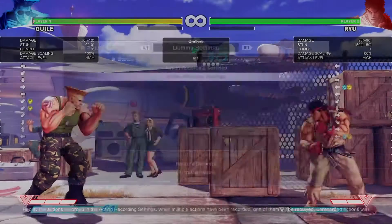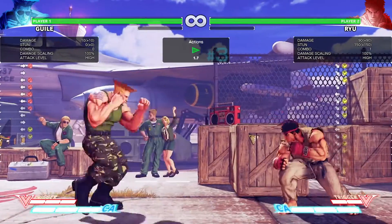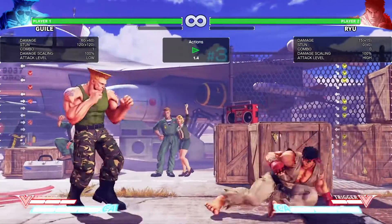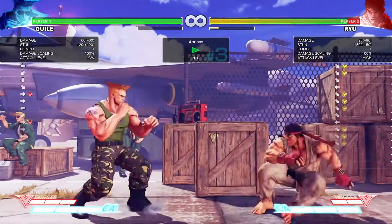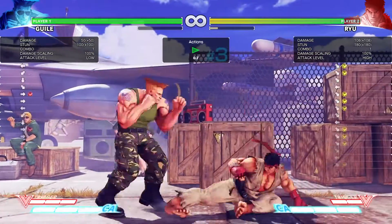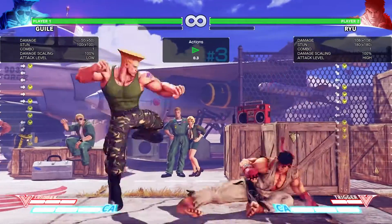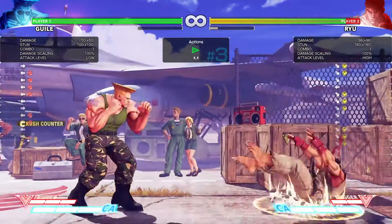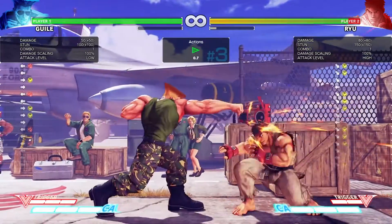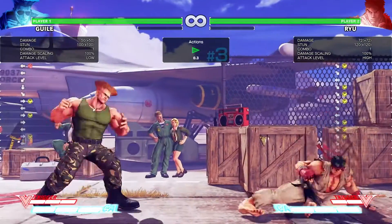Space control does not only involve fireballs — it also involves his normals. His good normals for poking are Back Fierce and Forward Fierce, but the problem with Forward Fierce is that you can crouch under it. Standing Roundhouse moves forward and is really good — they gave it way too much range in this game. It's not only something to bait throws, but it's actually a good poke as well compared to other games.